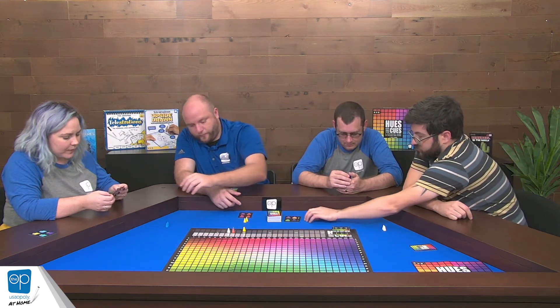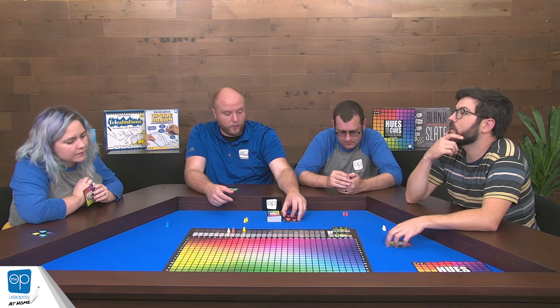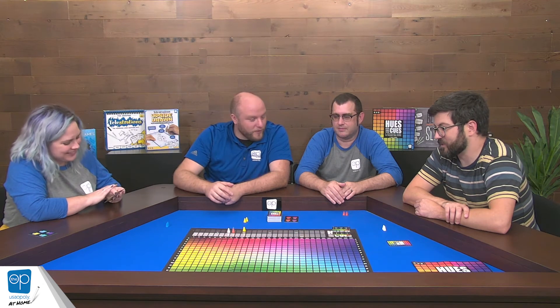Okay, Jane? We confirm on the board before I say something stupid. You are welcome to say anything stupid. We believe in you. Clear. Indigo. Rainbow. Rainbow might be the worst clue you can give. I know. Spectrum. Well, ocean's a really bad one. Sky's a pretty rough one. Watermelon things can be tricky because it's the inside or outside.